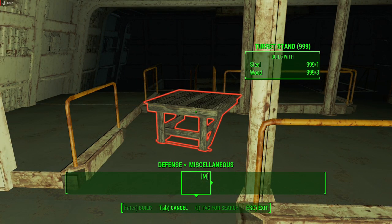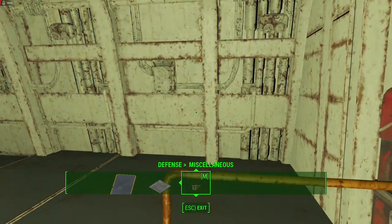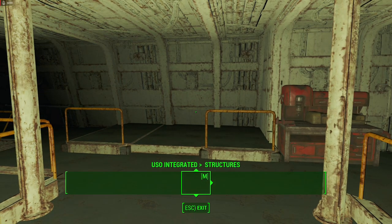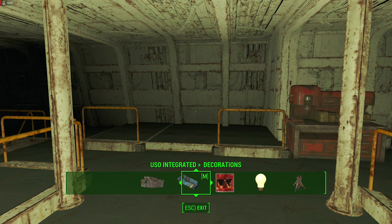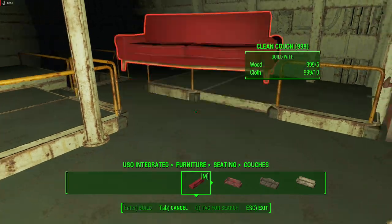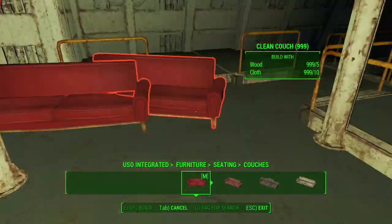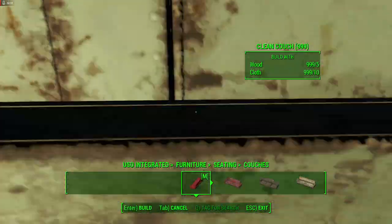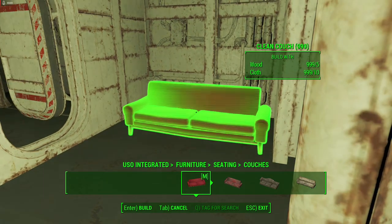You can effectively build anything in here. I'm actually using a mod and everything is in here, so I can show you. Let's put some beds in here, or couches if that works too. We can build whatever you want, so just decorate the place and make it look nice.